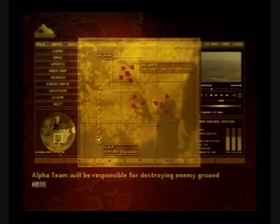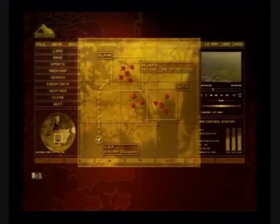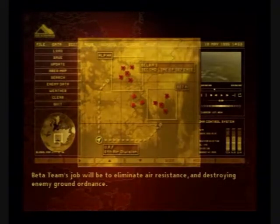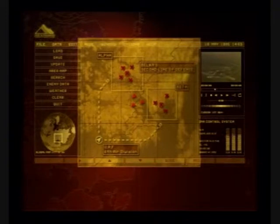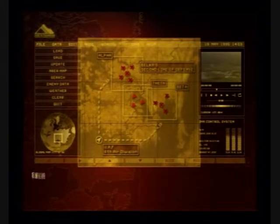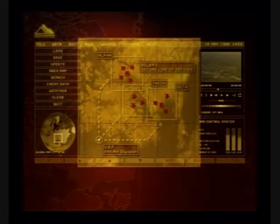Alpha team will be responsible for destroying enemy ground ordnance. Beta team's job will be to eliminate air resistance and destroy enemy ground ordnance. Escort allied transport craft after each mission is completed. That is all.